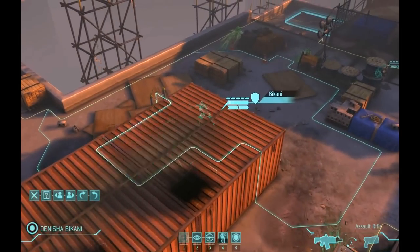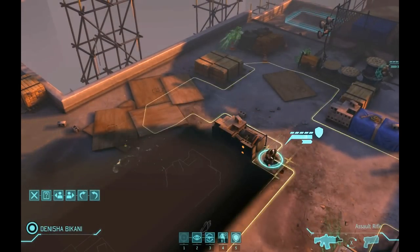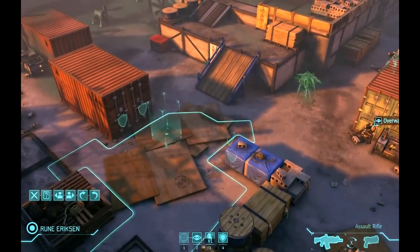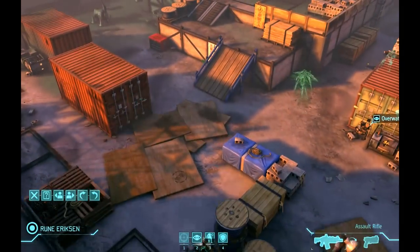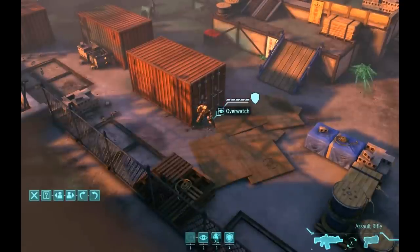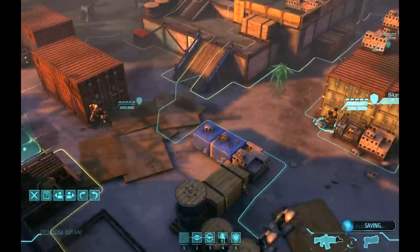With the last of that trio down, I take the opportunity for my troops to reload and reorient to approach the other side of the map. Note that as I advance Ericsson, I don't move him to the right there — I don't want to unveil all of that fog just yet. I want my other troops to be in a position to support him when he invariably runs into more little friends.